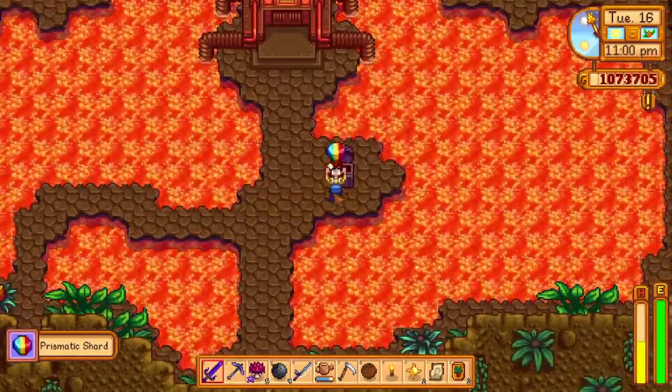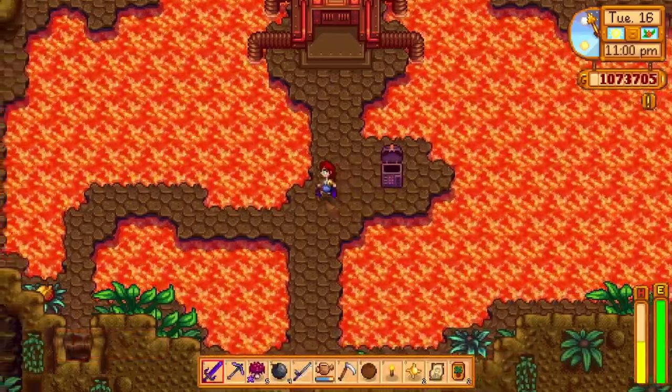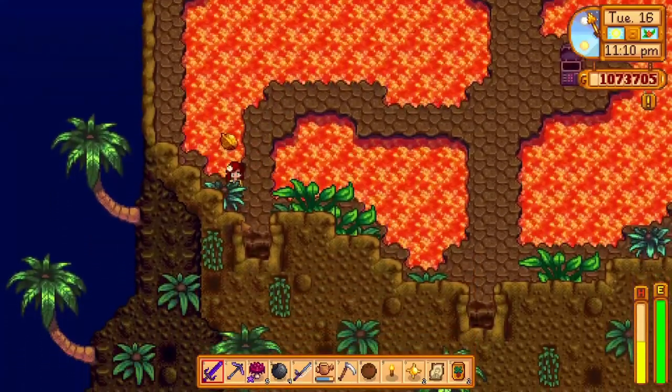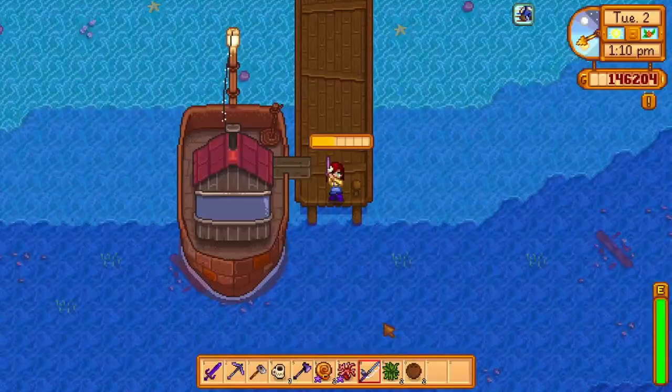Diving deep into the volcano dungeon and getting all the way to floor 10 will get you two golden walnuts as well as a prismatic shard. Quite a decent reward, I must say.